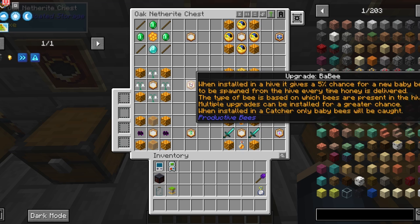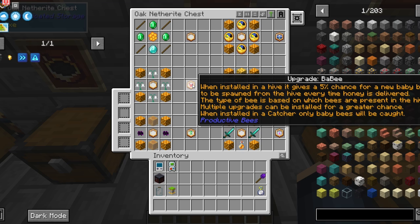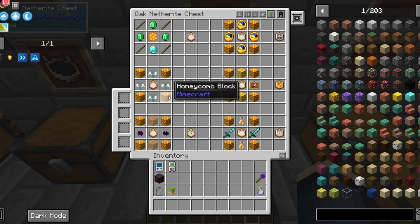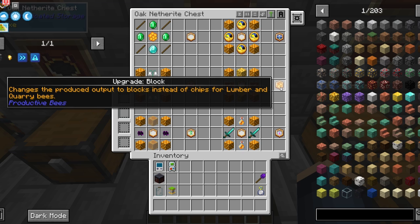Next is the upgrade bobby. This gives a 5% chance to spawn a baby bee when honey is delivered. It only works for bees that can breed with themselves. You can stack the upgrades of these two. You'll need four honeycomb blocks, four flowers, and an upgrade base. It can also be used in a bee catcher to make only baby bees be caught. The type of baby bee depends on the bees present in the hive.